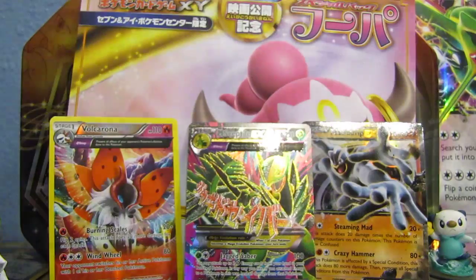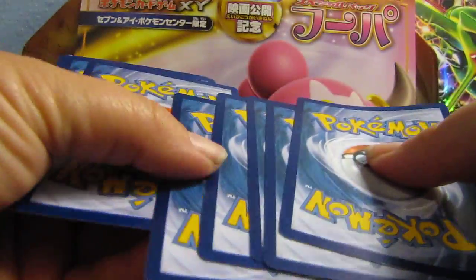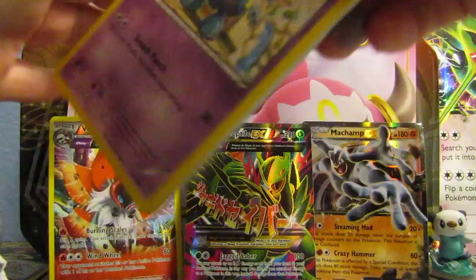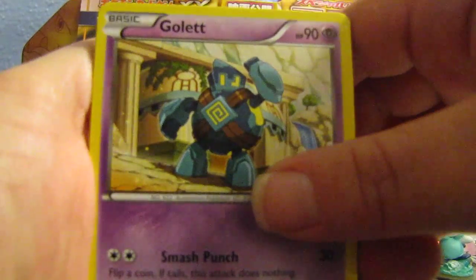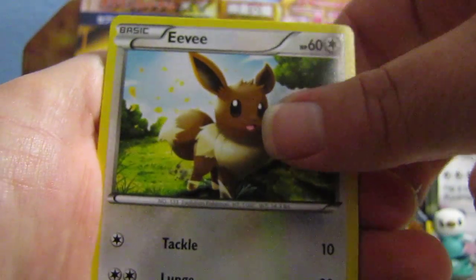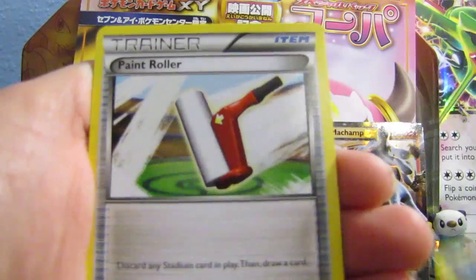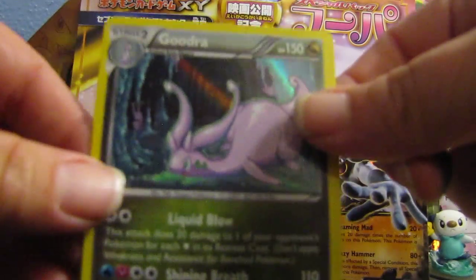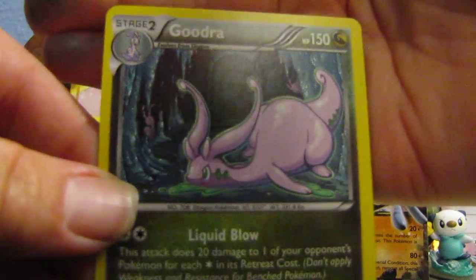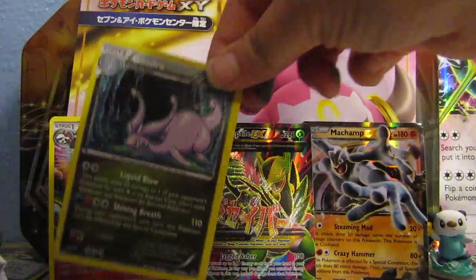Next pack, we got a Groudon. Pretty much all these code cards are backwards. I think I felt something, guys. We got Golurk, Golurk, Larvesta, Porygon, Persian, Eevee, Fated Town, Whiscash, Whiscash, Paint Roller, Reverse Cottonee, and my first holo — oh my God, now I got a holo! It's a Goodra. Oh man, that's nice. Very happy about that.